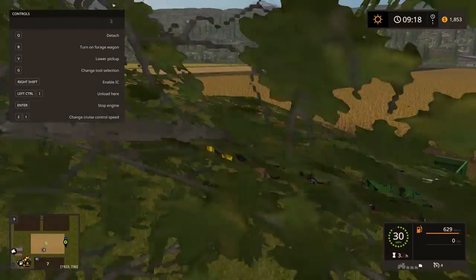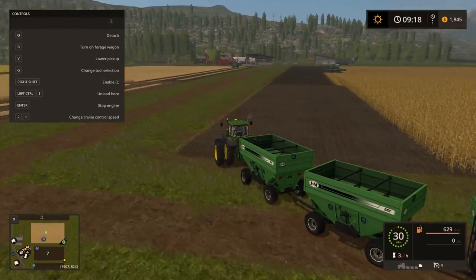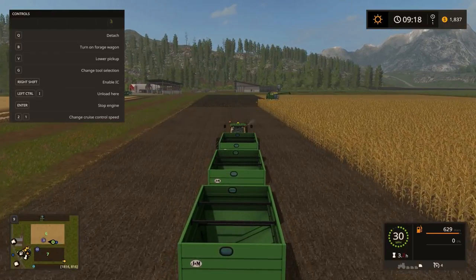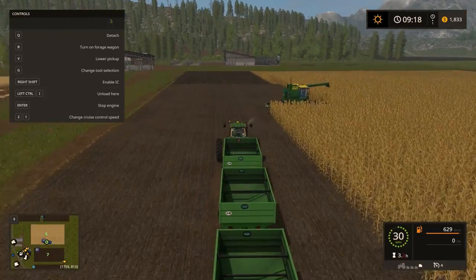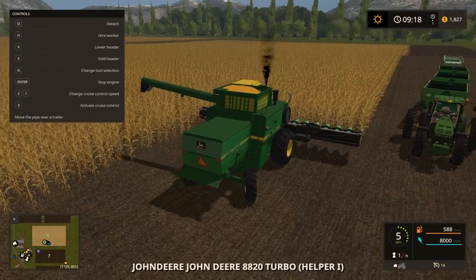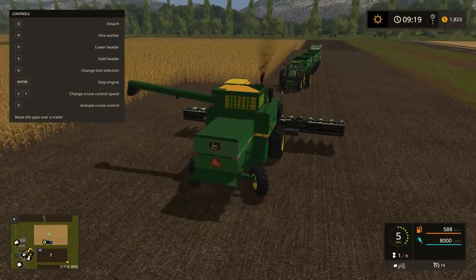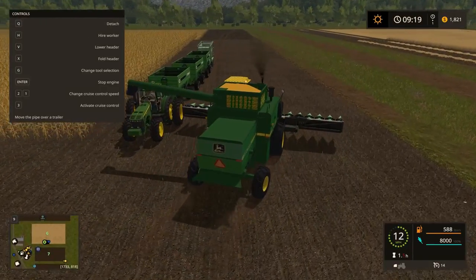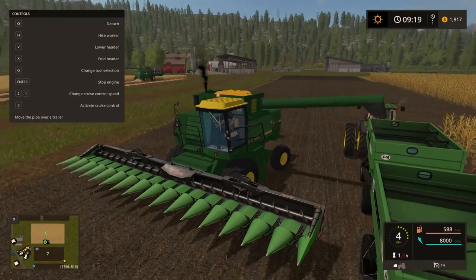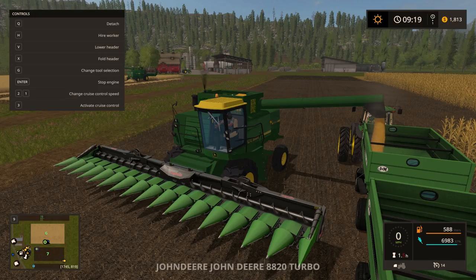We gotta get both combines unloaded — their pipes are out over the corn, so I have to back them up. I think the corn head on this thing is too big — it does one row and it's completely full. We'll pull up here, kick the worker out, pull over and unload. Our tractors are dirty — there we go, golden.